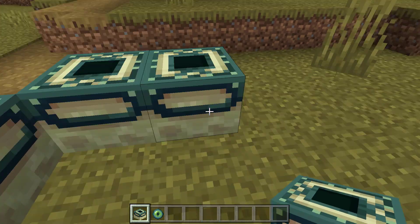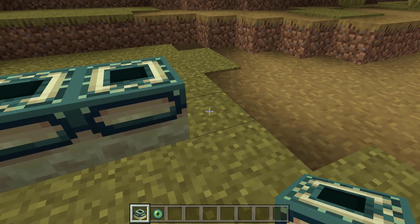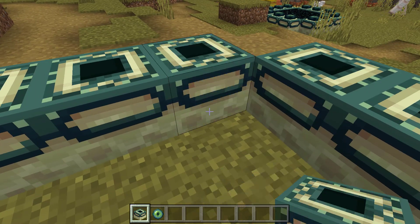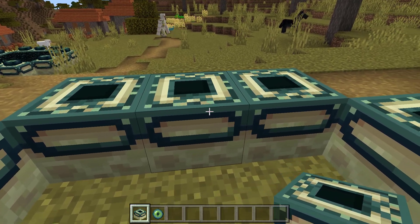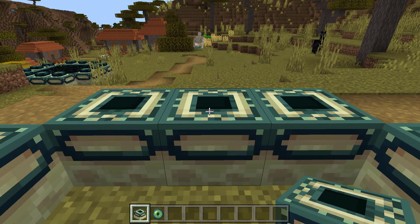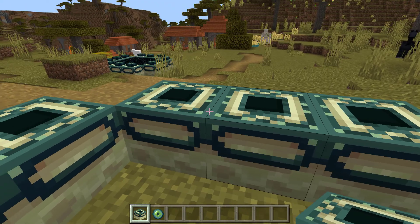So I'm going to go one, two, three on each side. Another thing you have to pay attention to is that they're facing the right way. You'll see that two of the sides have a few extra green pixels in the center.